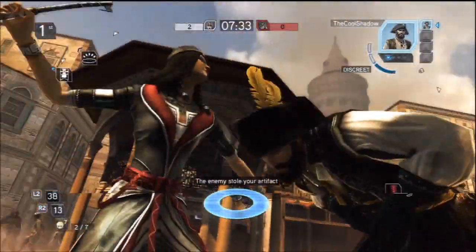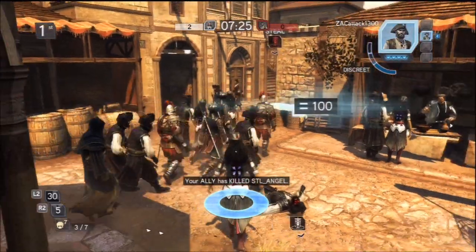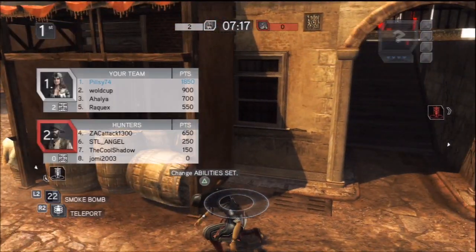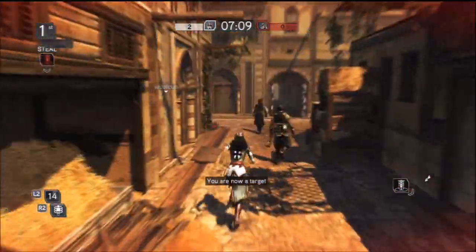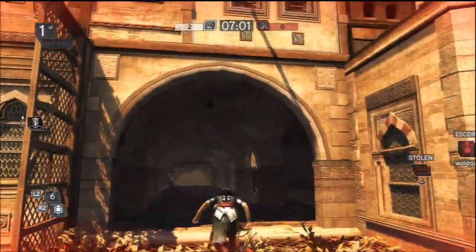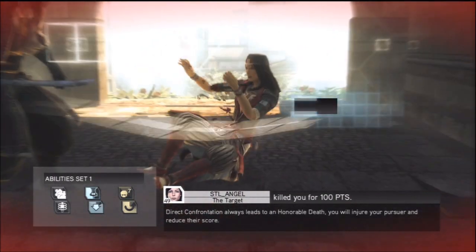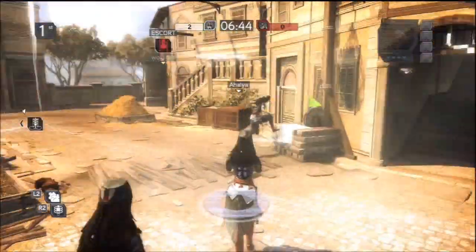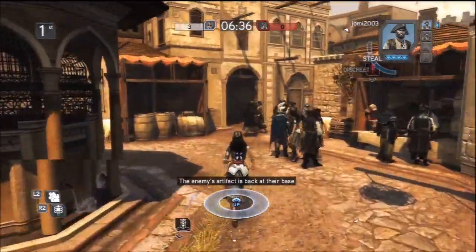Here's someone running right at me — I don't think I'll kill him. And here's his teammate running right at me, so I think I'll kill him. There's another guy in a crowd that I can't get a lock on who runs away, and I get an NPC and he stuns me. A lot of times what you can do is plant someone by the other team's artifact, especially while someone on your team is stealing. That way, once their artifact resets, you can steal it immediately. And there's my teammate who just scored.